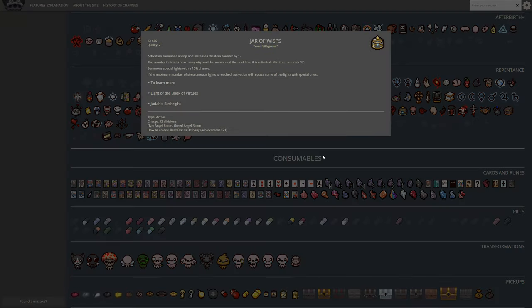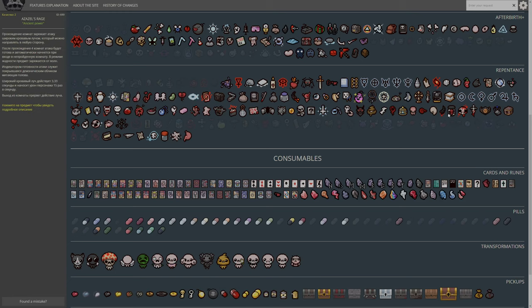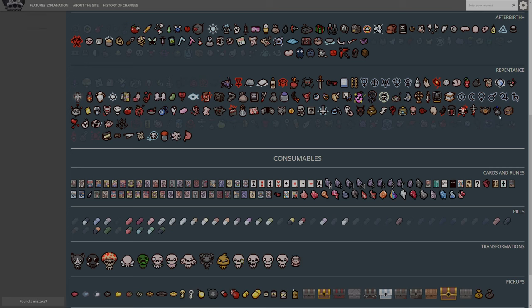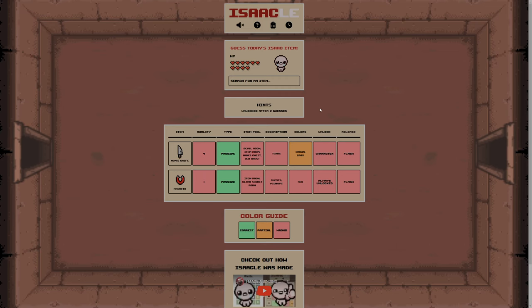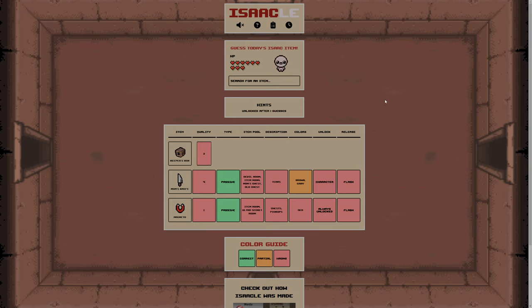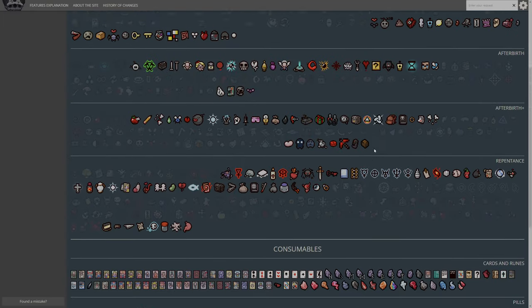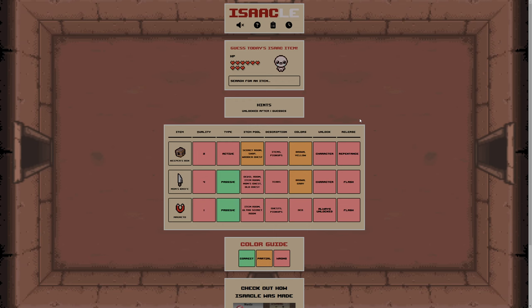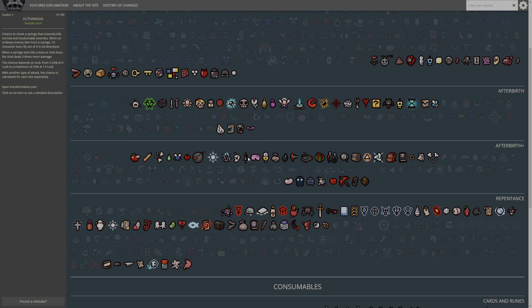Jar of Wisps? What the hell's Bist? I'm guessing that's a translation error. Suplex. This is really difficult. Keeper's Box is probably not right here, but I want to get a bit more on target with what we know. We know it's not Quality 2, it's in the shop or secret room, it contains brown, and it's not Repentance. So it's either Rebirth, Wrath of the Lamb, Afterbirth, or Afterbirth Plus. Let's go for a shop item — passive, challenge unlock. I'm not entirely sure what that would be.